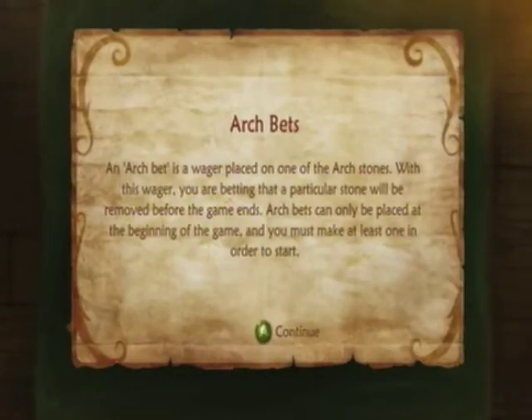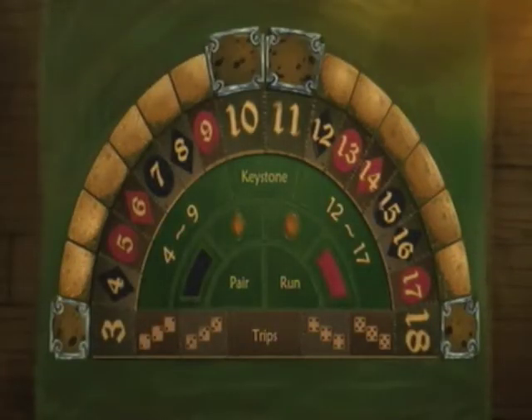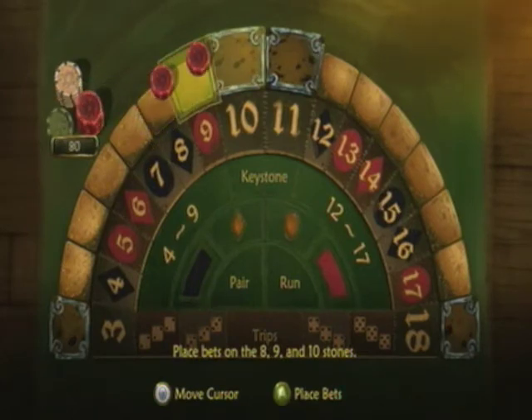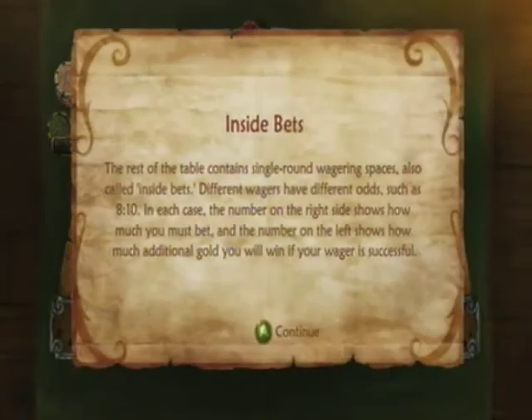Basically, this game is kind of like craps. An arch bet is a wager placed on one of the Archstones — you are betting a particular stone will be removed before the game ends. They can only be placed at the beginning of the game, and you must make one to start. For this tutorial, they're telling us to put a bet on 8, 9, and 10.